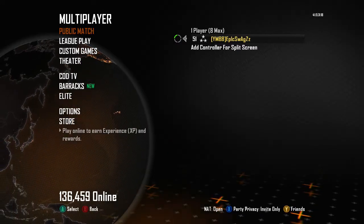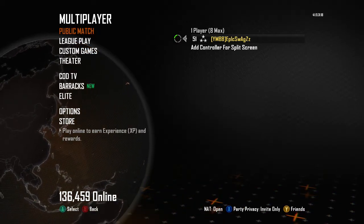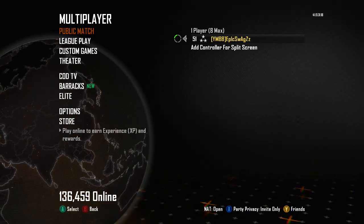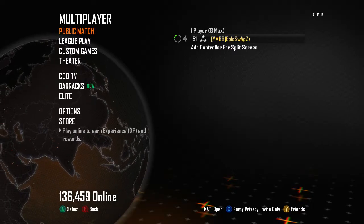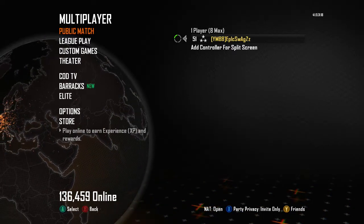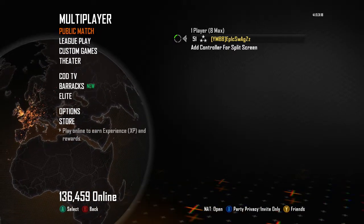And then if you put awareness in your class, that's going to help out a lot because it makes everything louder. For example, if you're just sitting somewhere and someone runs across, you'll hear a faint footstep. If you put on awareness, it'll be even louder. And with all these settings, it'll be pretty loud, so if someone's coming from behind you, you'll know.